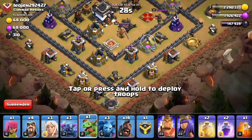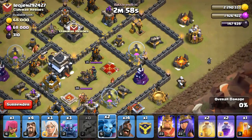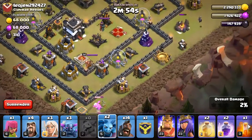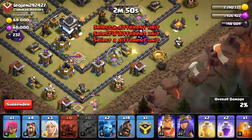We're gonna go ahead and let down the baby drag on that barracks right there, and the minion on that army camp to make sure it gets taken out. That should be good. Let's go ahead and lay down the P.E.K.K.A.s along with the healers.